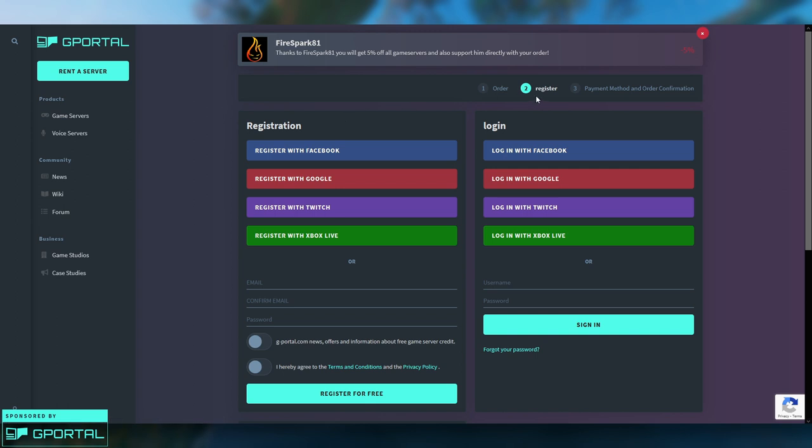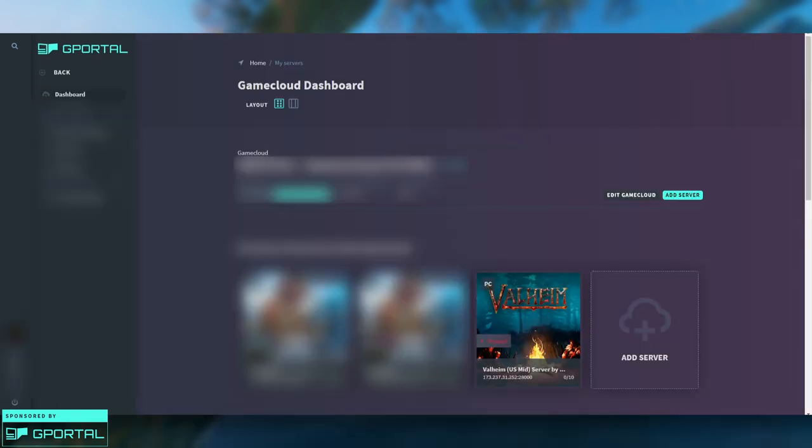Hitting Continue is going to take you to set up your registration if you haven't already signed in. If you've already signed in it will probably skip that and go right to the payment method. You can register using Facebook, Google, Twitch, Xbox, or just create an account from scratch. After you've finished registration and checkout and selected your preferred payment method, you should arrive at your dashboard.